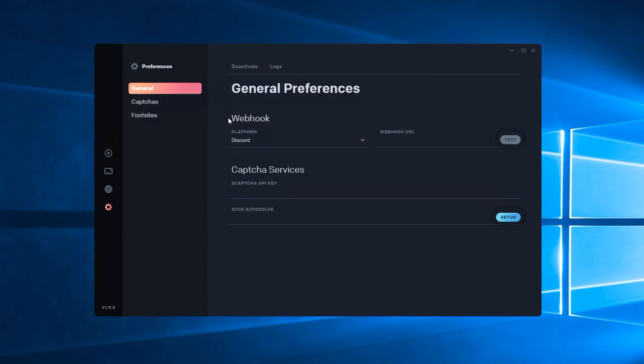Starting off, you have your logs — if you're interested in what's really happening with the bot and the feedback in real time or after, you can look at the logs there. You can deactivate your license key right there, and then we have our webhook and captcha or autosolve settings.